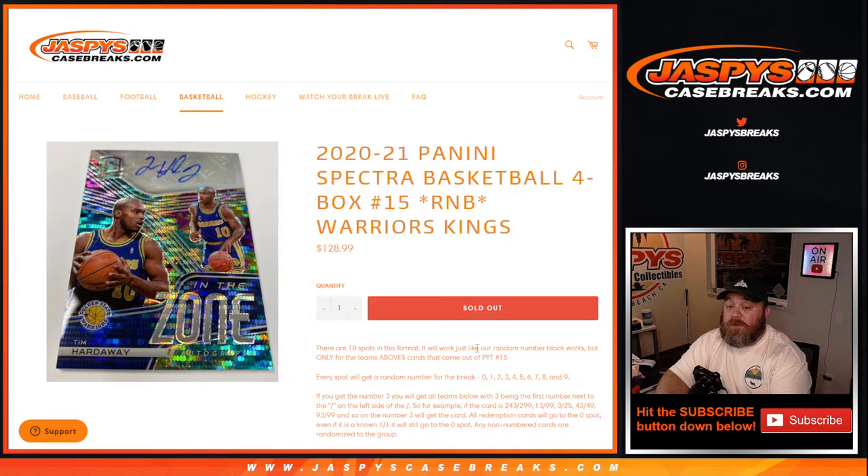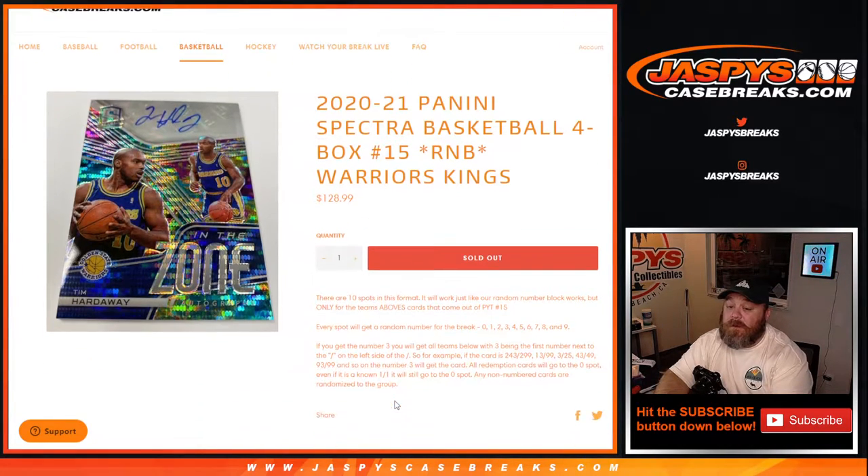There are 10 spots in this format. It works just like our random number block, but only for the teams above — cards that come out of pick your team at number 15. Every spot gets a random number for the break from 0 through 9. If you get number 3, you'll get all cards for the teams above with 3 being the first number to the left of the slash.